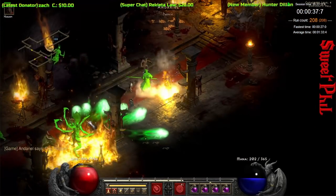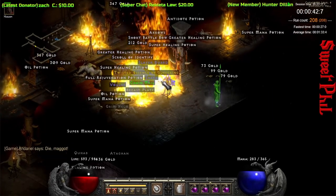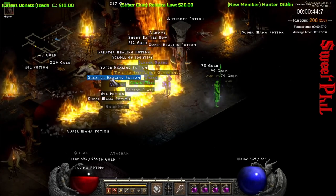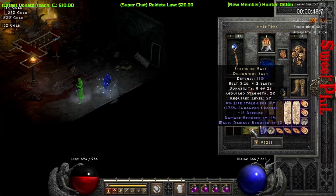This is sort of a low-level item, but it is best in slot for a lot of different melee builds. That's this unique Demon Hide Sash, and that is String of Ears. It can roll with 10 to 15 on the damage reduction — let's see what we get here. A poopy-doopy 11 damage reduction.